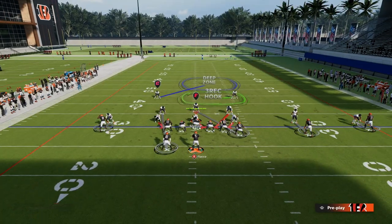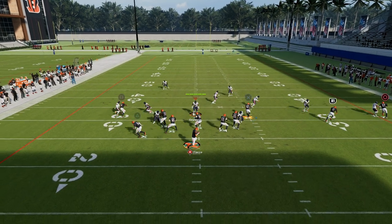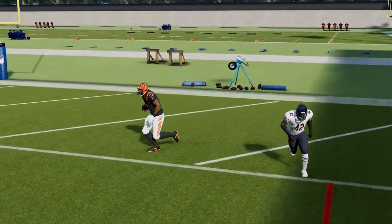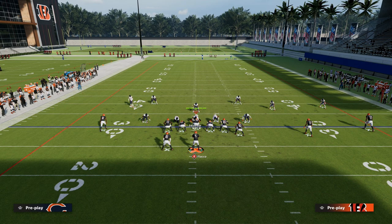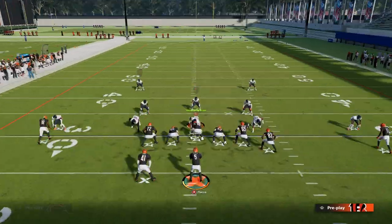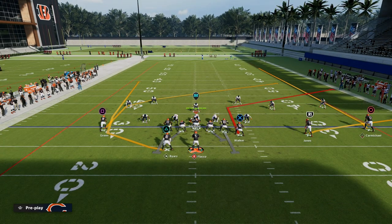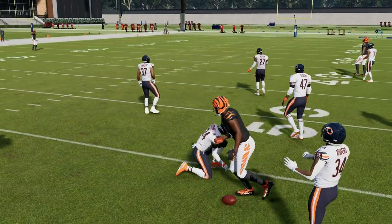Not only is that route combo good against man, but you also need them to respect that you have short out elite on the outside receiver. If he gets a free release, you can throw that up and over the top of man coverage as well. Now, people are starting to run off-man coverage — not pressing, just basic man-to-man. If they do that, you have your corner route, but you also have this post route over the middle of the field that is typically pretty effective. You can basically get this away from the KO and have decent success against man coverage.